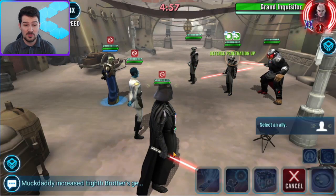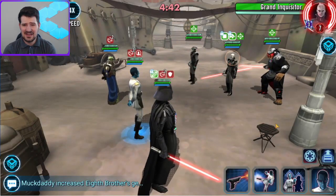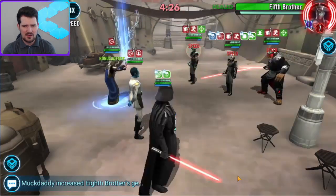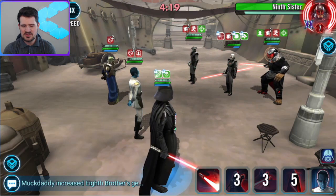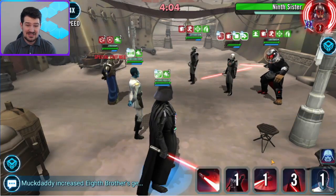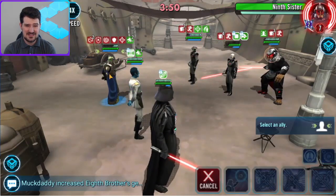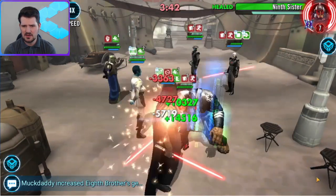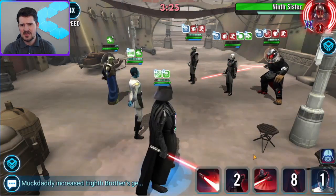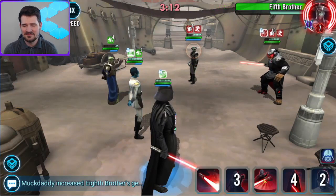They have Grand Inquisitor with the good omicron — the level six that makes it so every time they get a debuff they do 10% max health damage, essentially amplify agony. My gear 12 Traya wasn't going to hold up to that, so we go with Vader and Wat instead. Without Seventh Sister they don't have a lot of ways to heal, so we fracture Grand Inquisitor — he's the only one doing significant damage. Wat lead really loves debuffs, so we get a ton of turn meter. We stack DOTs on Grand Inquisitor and one-shot him.